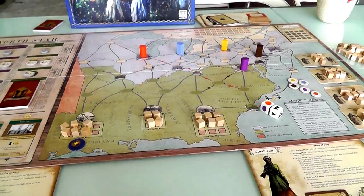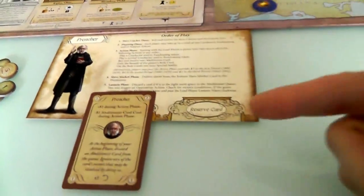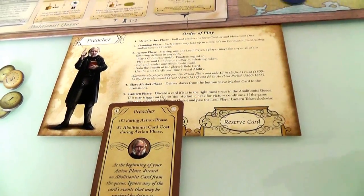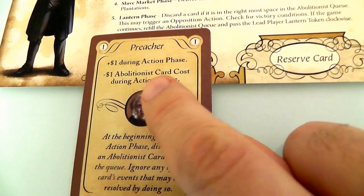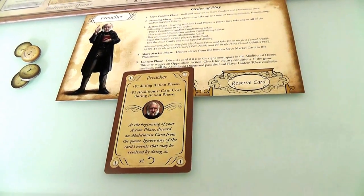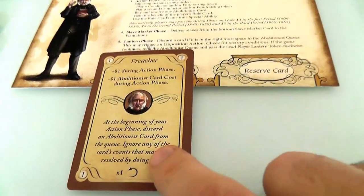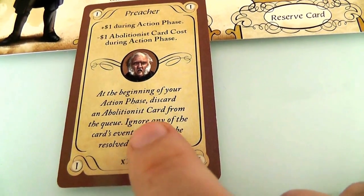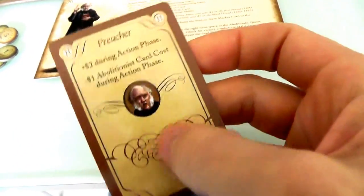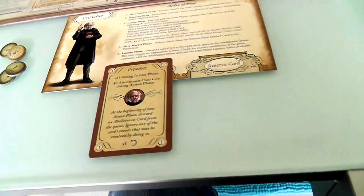The board is set up for a two-player game. I will be the preacher and Jen will be the conductor. There are several different characters that players can play. The preacher is an abolitionist preacher. My special ability is I can basically buy abolitionist cards for $1 less than normal - it's easier for me to recruit and help build the abolitionist cause. I also have a special one-time ability that if there's ever a really bad event card in the abolitionist queue, I can flip this card and remove that card from the queue - but I can only do that once.